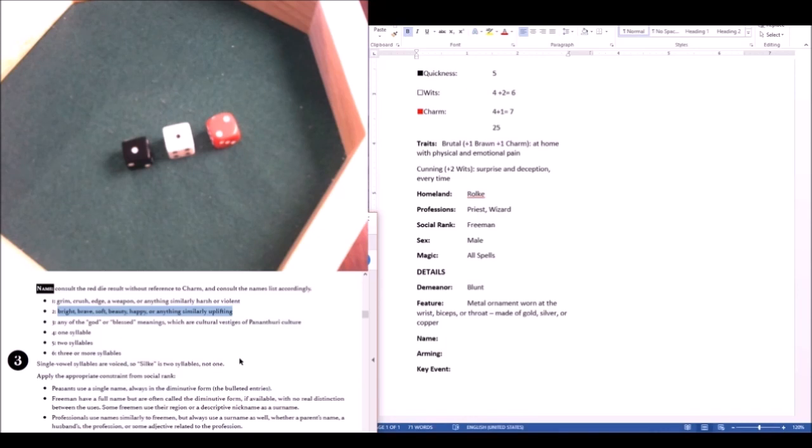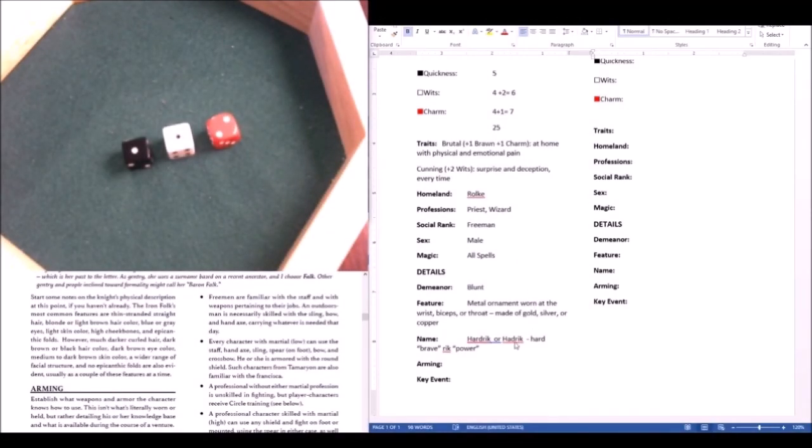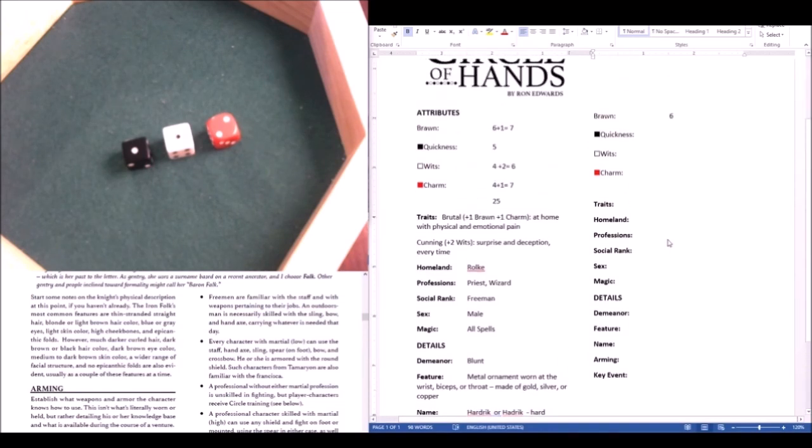For the name, we look at the red die unmodified — it needs to be bright, brave, soft, beauty, happy, or anything similarly uplifting. Freeman have a full name but are often called a diminutive form if available, and they use the region or a descriptive nickname as a surname. I'm going with Hardrick or Hadrick — 'hard' means brave and 'rick' means power. Hadrick will be easier to pronounce. Before proceeding, I think I'll roll up my second character because I don't yet have a clear picture of Hadrick.